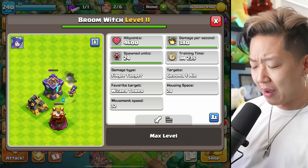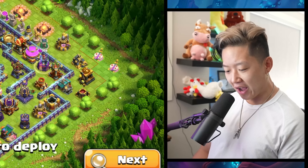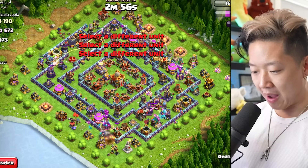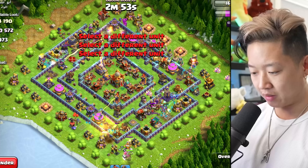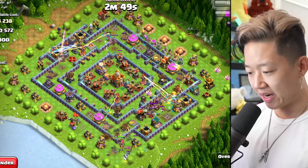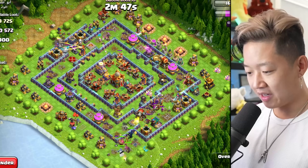Wait — favorite target: Wizard Tower? That makes no sense. That means she's going to fly across the map. I'm just going to spam it on all the Wizard Towers and see how it goes from there. So once you take out all the Wizard Towers, they deal a lot of damage.